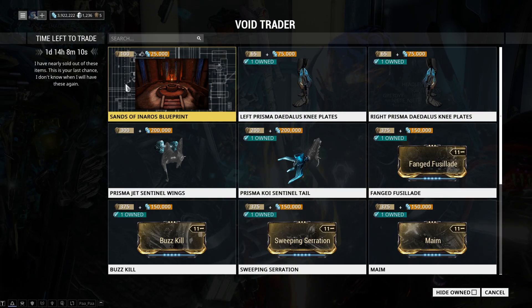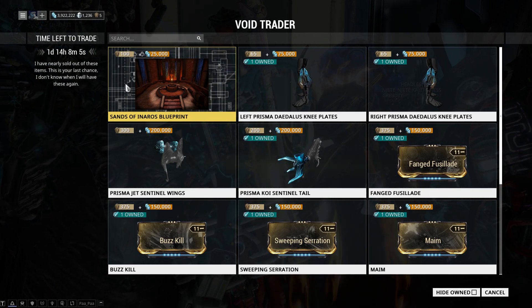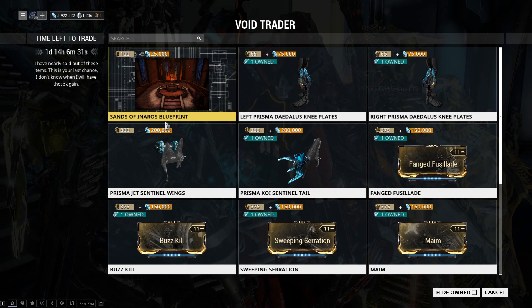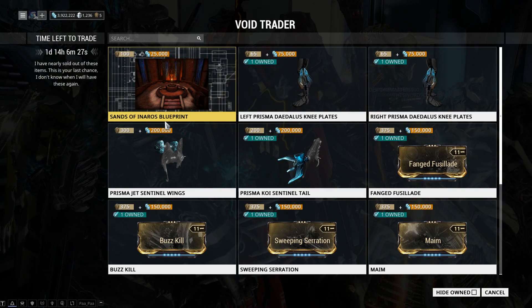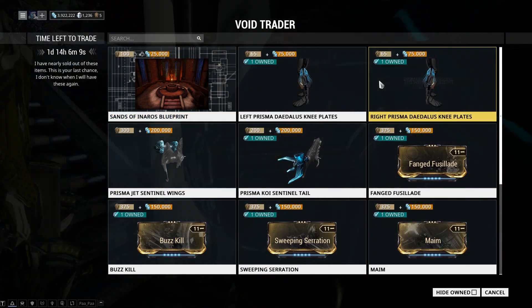Starting off the list, we have the Sands of Inaros blueprint. This is the quest for Inaros and it'll be 100 ducats. It's a great quest — Inaros is a great frame — and if you guys haven't done it I recommend you do. It's a lot of fun, a little repetitive but enjoyable nonetheless. It's definitely worth 100 ducats, so if you don't have it, go for it.